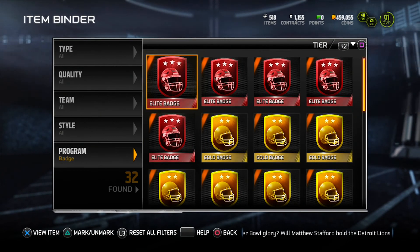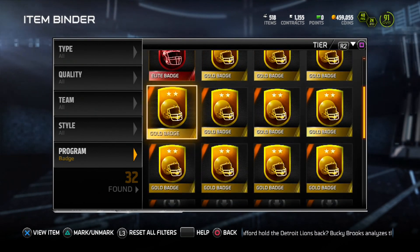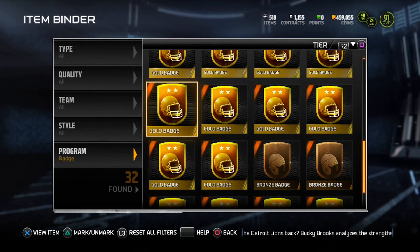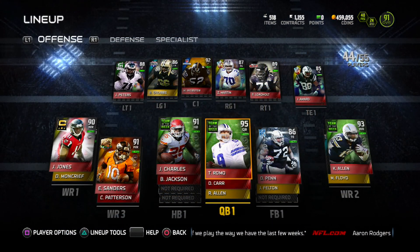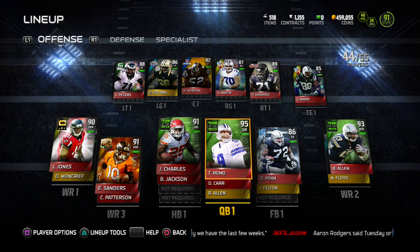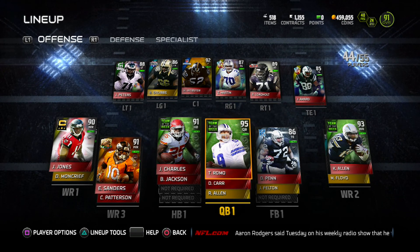But we're going after those elite badges. We got 20 — actually 23 — gold badges, so that transfers into about two elite badges. Let's take a look at the team. Tony Romo at quarterback, Team of the Week version, and we also got Team of the Week Jamal Charles for pretty cheap, I think around 70K.